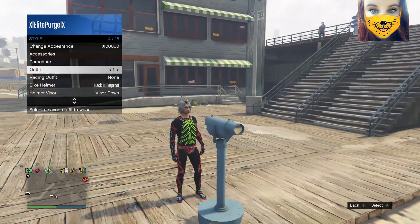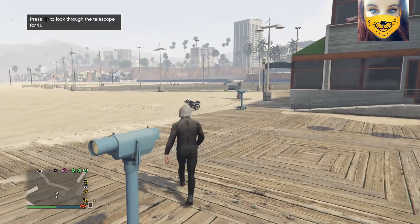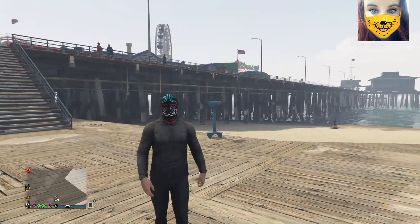Then you need to go into style, go down to your outfits and select and wear your scuba outfit that you had saved earlier. Once you've done that it'll look something like this, and when you walk away your mask will appear like this from your bodysuit.